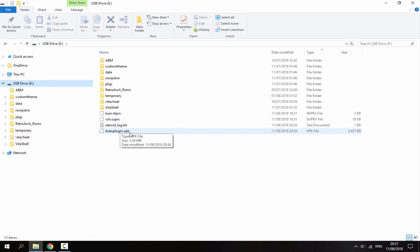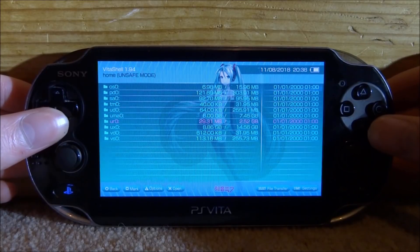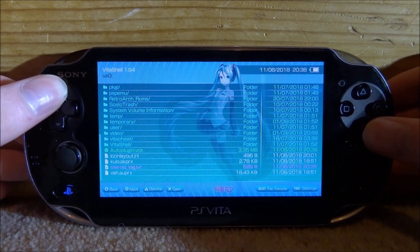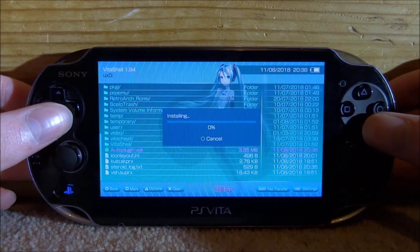That's it for the PC — very simple. Back on your PSVita, go to your UXO and scroll down until you find the VPK. Here is mine: AutoPlugin.vpk. Just press X on it and then press X to install.